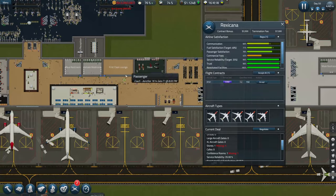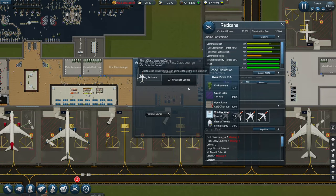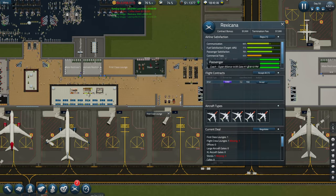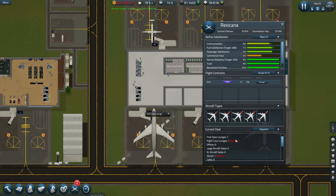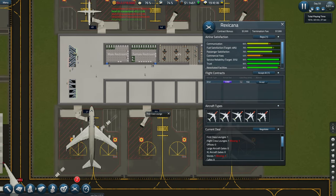Let's try and get these requirements. So first class lounge - you can have this one, there we go, that's sorted. Now I need to do a flight crew room, so I'm just going to pause it.